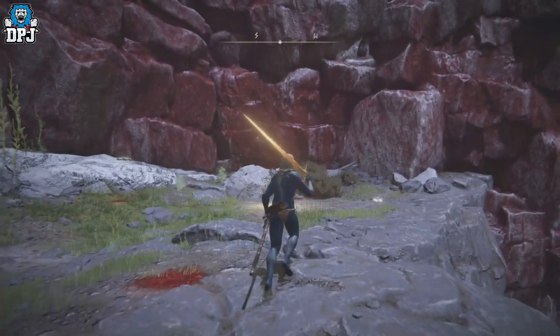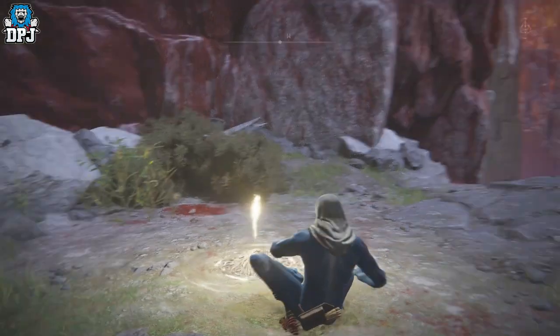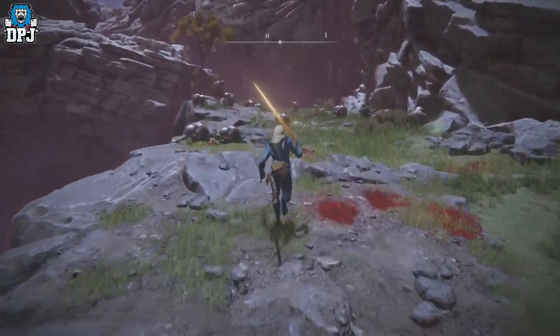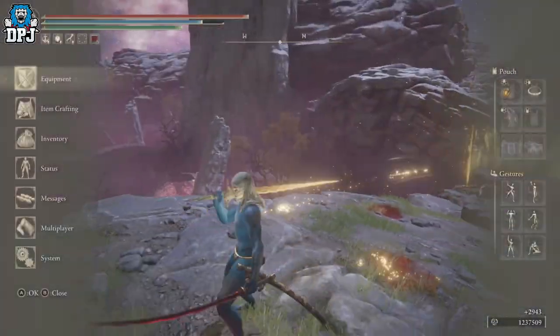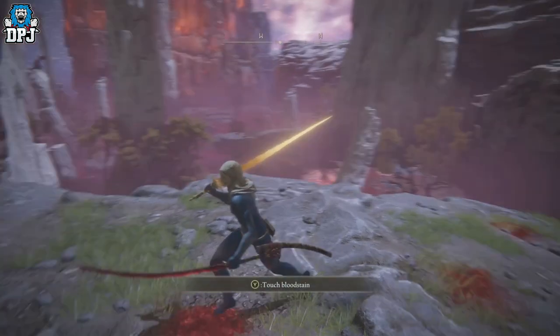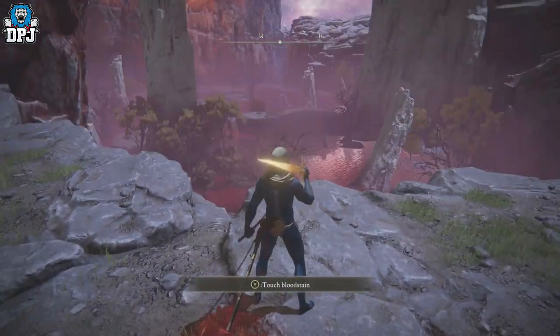It's as simple as running to the grace, sitting down, standing back up, enemies reset, kill them, rinse and repeat. Obviously you want to have the Gold Scarab Talisman on as well to earn those extra runes — use what you can to make those runes, simple as that.